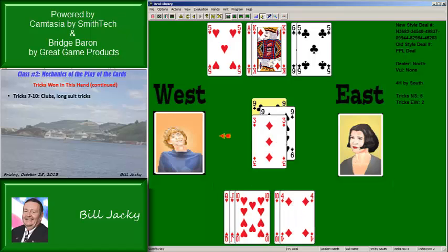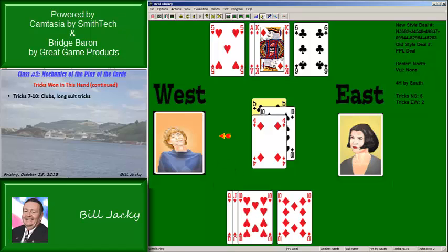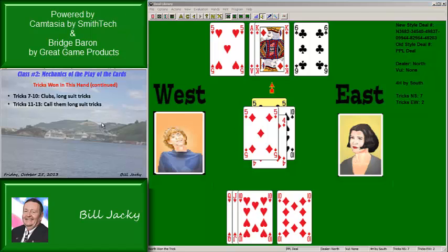We're pitching or losing diamonds along the way. At this point the clubs are good and the ace and king of diamonds are both good — we have all winners. You could cash the diamonds or the clubs, but we have the rest of the tricks. So tricks eleven through thirteen, let's call them long-suit tricks — whether it's trump, clubs, or diamonds, it is over.